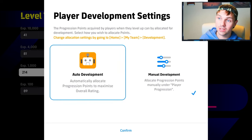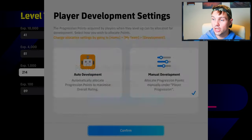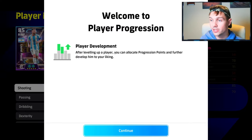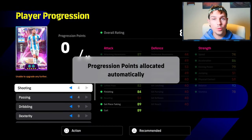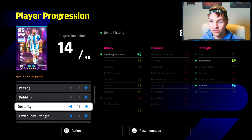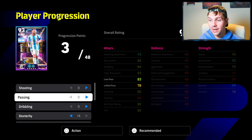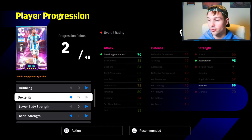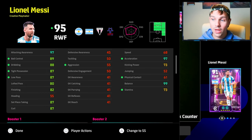They've added another new feature — more of a refinement with the manual development or auto development. They've done away with the term 'auto allocation' and changed it to 'development'. You don't need to retrain your players once you have them trained, and you don't need to reset — it'll cost you nothing. There's free reset forever; you never need to spend GP to reset your players again. You can simply train them up, go back to the other screen, see what he looks like, match him up with a booster, and then once you go back in, you don't need to reset anything. You can just go left and right on the D-pad or analog to take points or add points. It takes a little getting used to if you've been playing the game as long as I have, but it is way easier and way more intuitive.